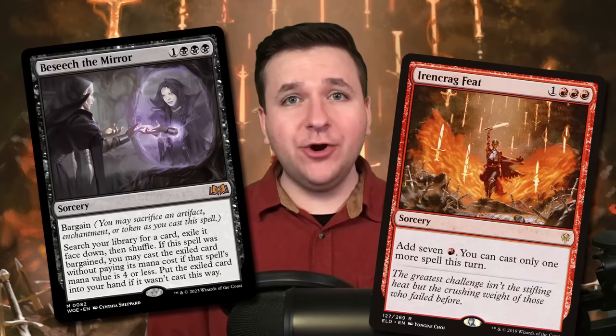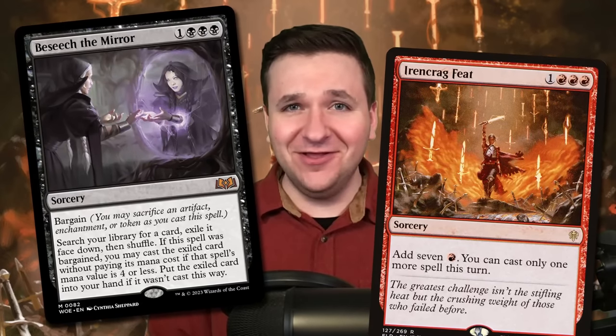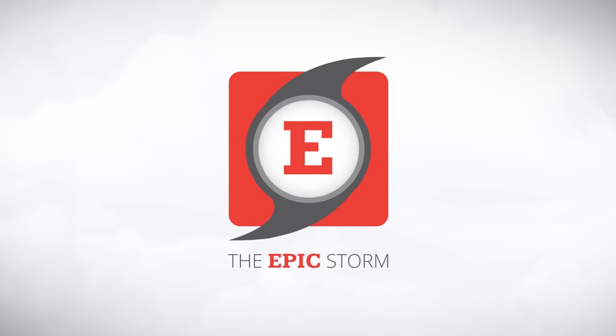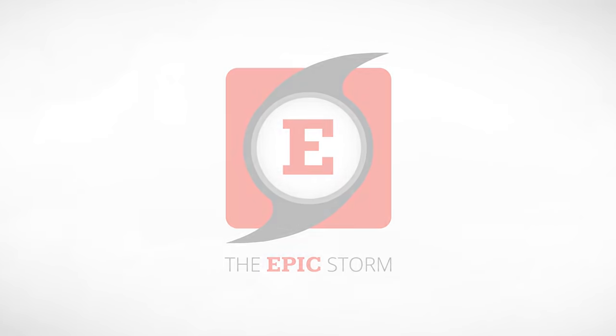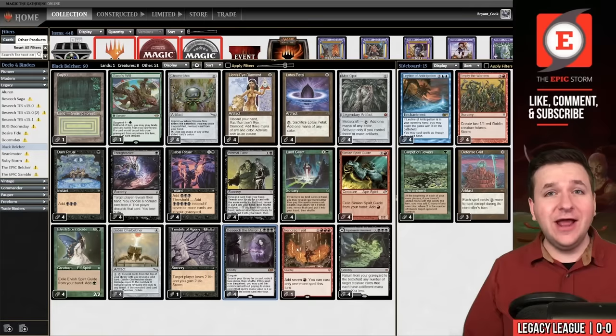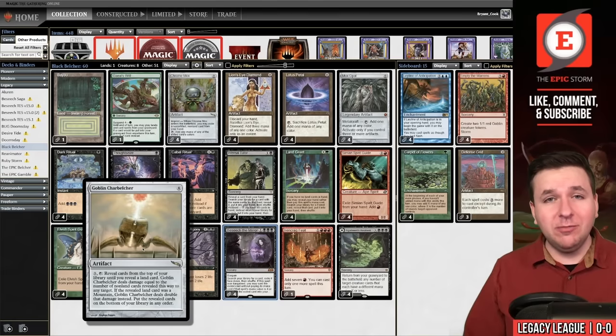I loved Beseech the Mirror into Ironcrag Feet so much in Modern that we're doing it today in Legacy. It's Black Belcher time! Let's go see today's decklist. As I mentioned in the intro, I loved Beseech the Mirror into Ironcrag Feet so much in Modern that we're doing it today in Legacy, and we're playing it alongside Goblin Charbelcher.